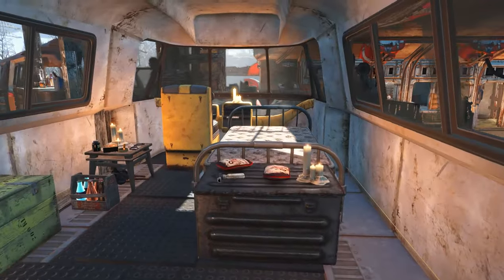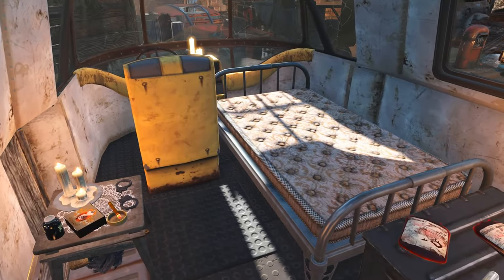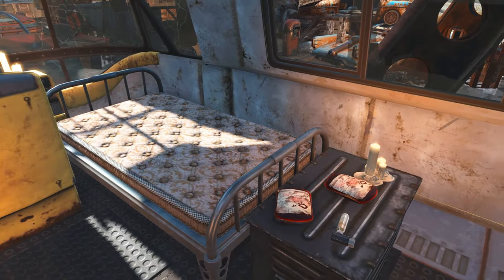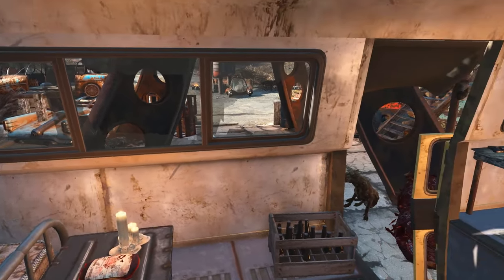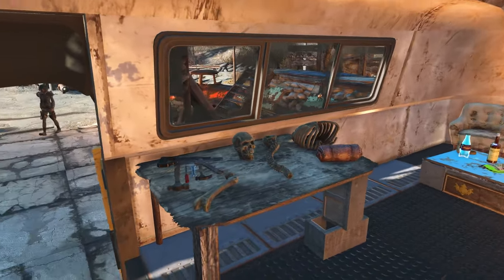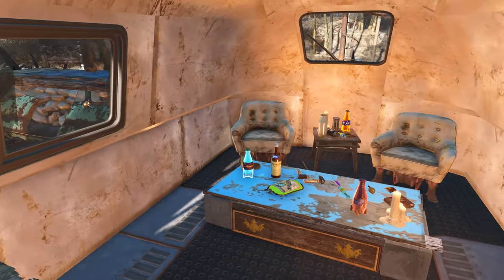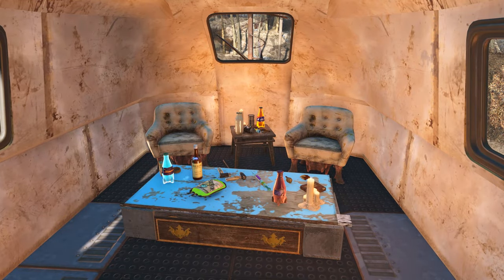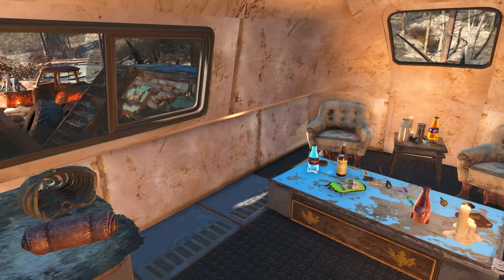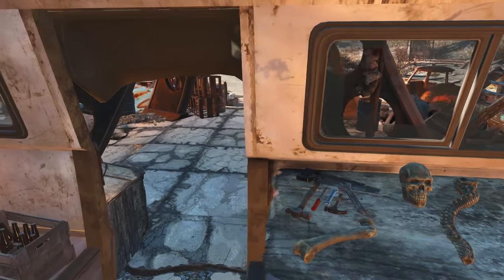Going inside the bus here, you can see another residential area. This guy clearly misses home — there's Nuka-Cola on the ground as well as on the table at the end. You can see the human remains there; raiders really love decorating with bones and whatnot. This guy clearly has some tools for cutting bone, and he's definitely the artist of the group.